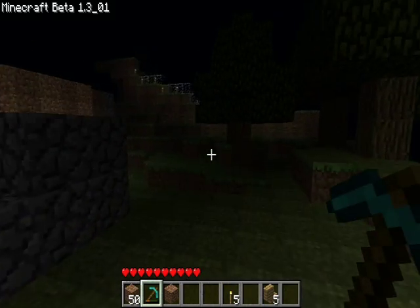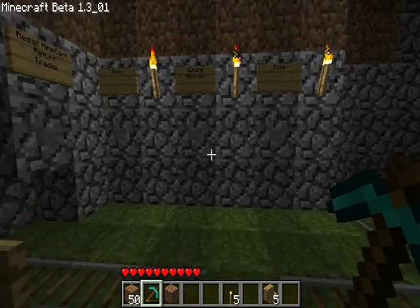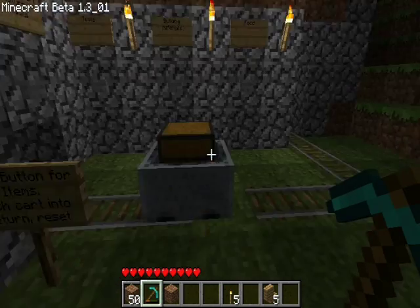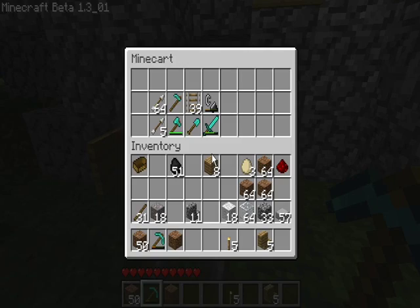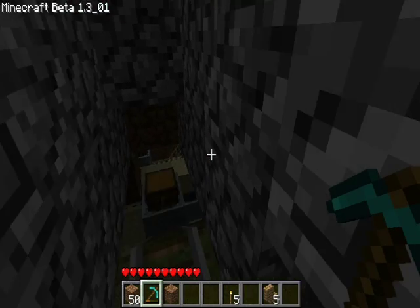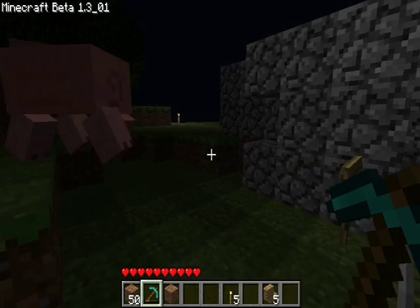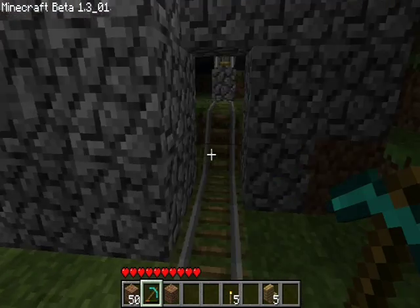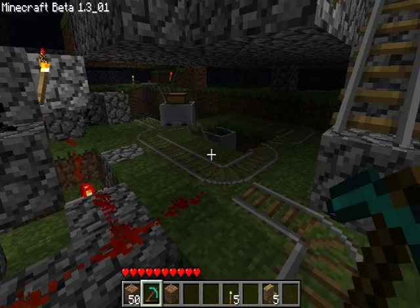And if any of you guys have suggestions on how to make this better, I would kindly accept. Let me just press the tools one to prove that it works. And there's your cart with tools. Pig! Get out — animals screw up this machine a lot, because the whole inside is grass, and they stop the carts from spinning round and round, and they get in the way.